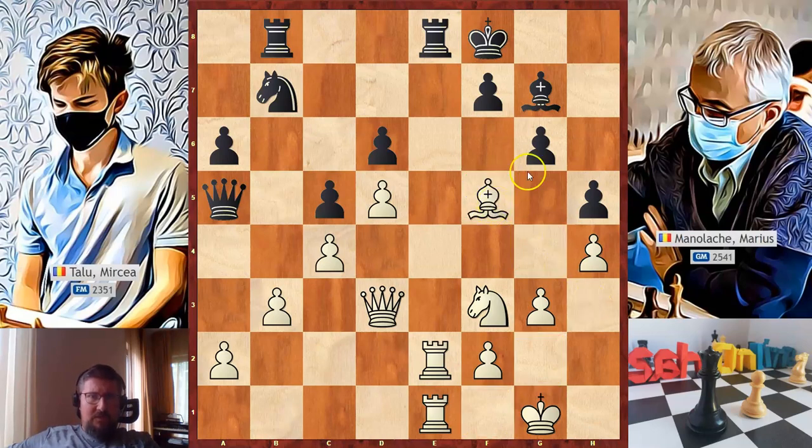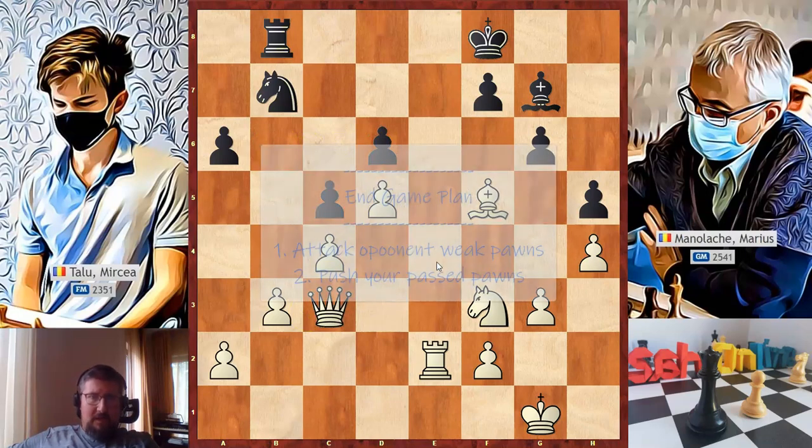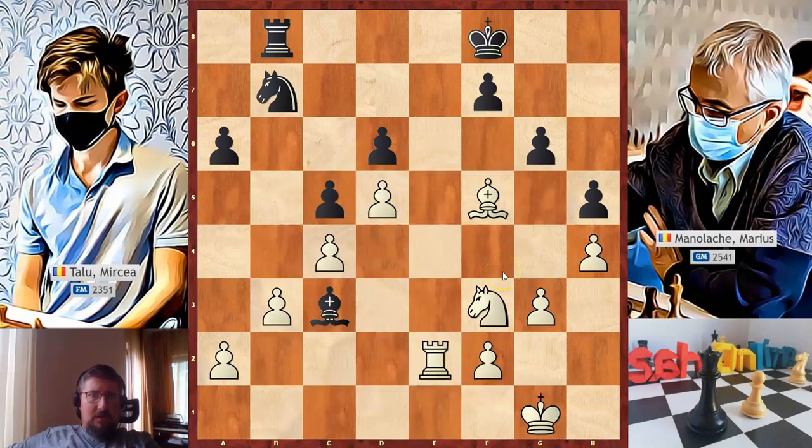He sacrificed the bishop. First he took on e2, rook takes on e2. Marius saw that taking on f5 is not good so he played queen to c3 — wanting to enter the endgame in a worse position. He already has two weaknesses. Mircea gladly accepted this and we enter the endgame. The endgame plan is composed of two steps: first attack the opponent's weak pawns, and second push your passed pawns. White has an extra pawn and two weak enemy pawns on a6 and d6. Black's only counterchance is to push his isolated pawn and try to ruin white's pawn structure, but Mircea prevented this with bishop to d7, covering the diagonal.